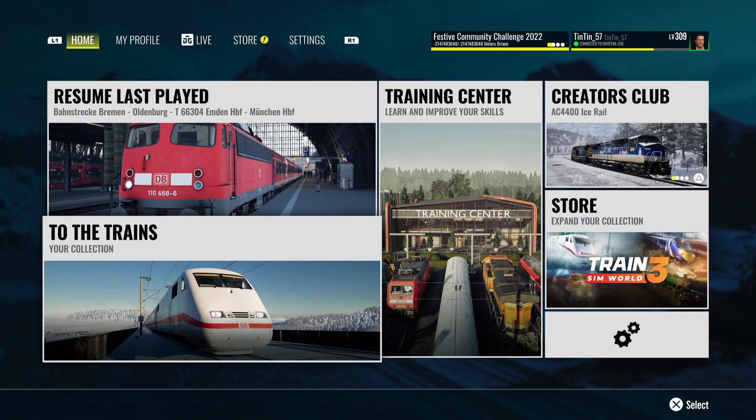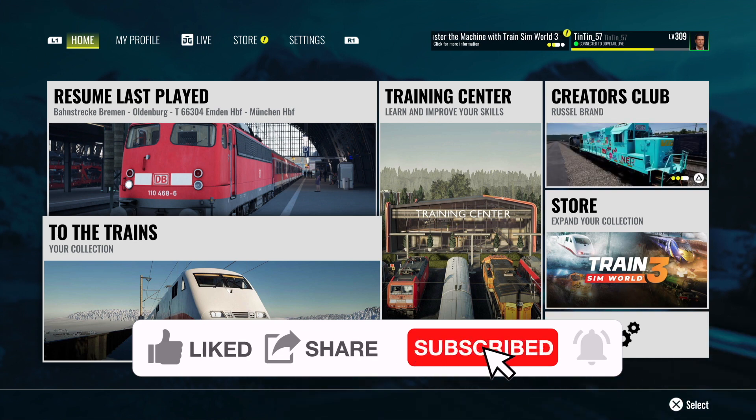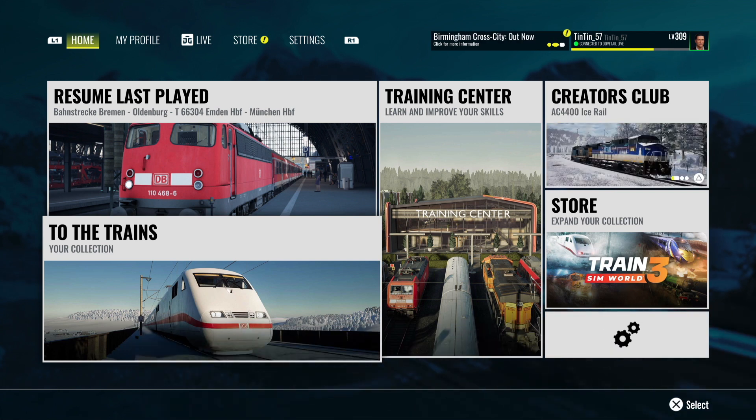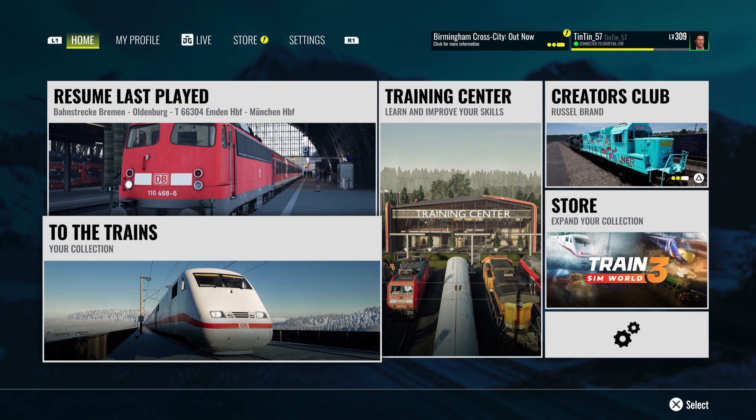Hello everyone, welcome back to Train Sim World 3. It's very soon going to be Christmas, and Dovetail haven't let this go by without giving us something to celebrate — that is in the form of a new DLC which has just been released today: the Holiday Express Runaway Elf.